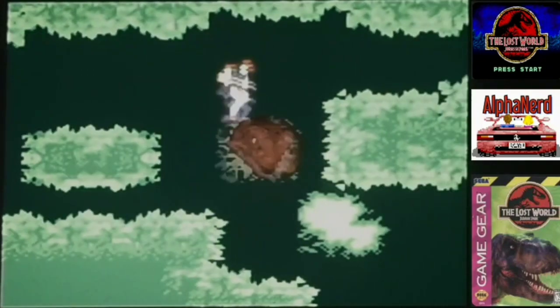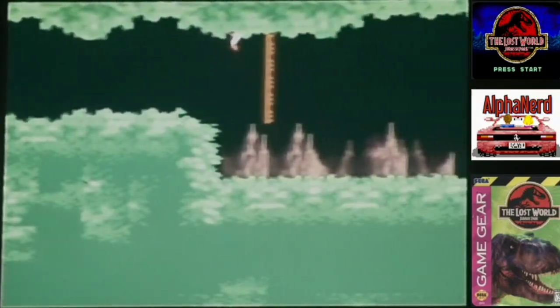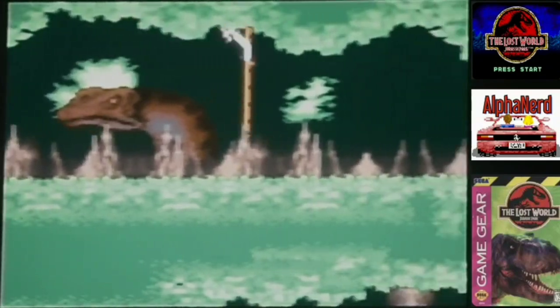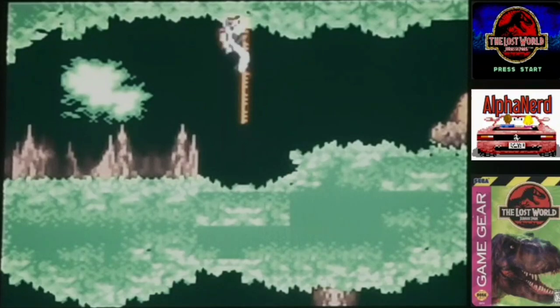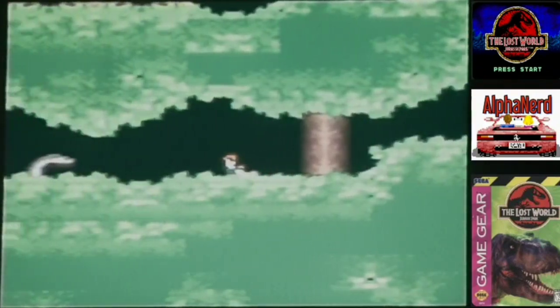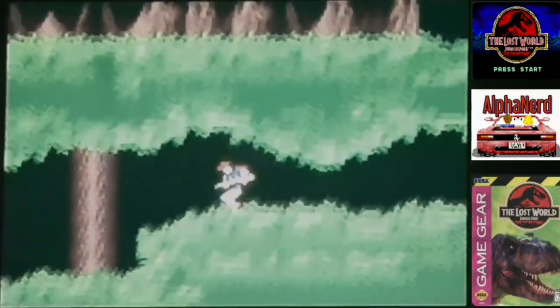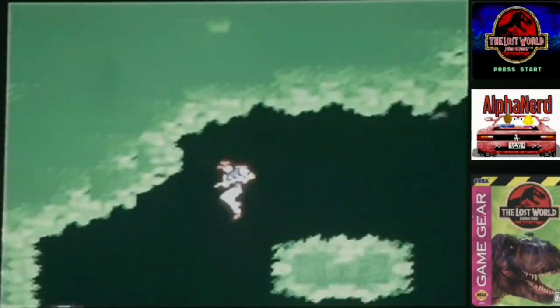Without body armor, I believe you take about three hits and you die. The real kickers for death in this game are insta-kills, like those rocks below. One touch of those — it doesn't matter what armor you have — it's an insta-death. So that dinosaur there that pops up, that's why I'm hanging high on the rope, so he'll knock you off and instantly kill you. And yes, that dinosaur just threw an egg at me. That's awesome. It really is just ridiculous. So we're going to hop across here and get some more body armor.